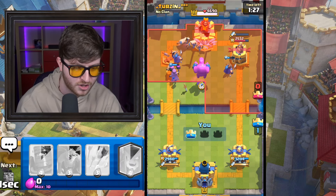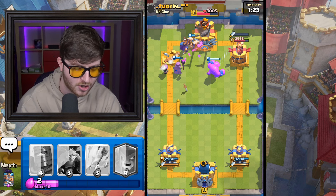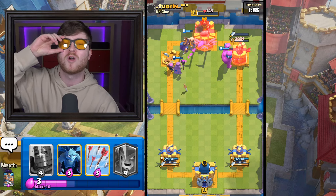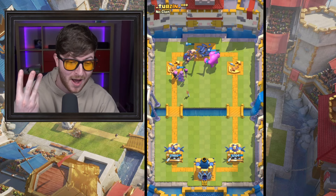Elixir Golem into the bucket. Let's go. Dagger Duchess attacked by Elixir Golem — thank you very much. And that is another rage quit, ladies and gentlemen. That's another three crown, baby! Holy crap. The Royal Recruits is ridiculous — just split them at the back. No wonder people say this deck has no skill involved in it. It's literally just put Royal Recruits at the back. And I had the Mother Witch that perfectly counters his Graveyard to give me loads of little piggies.